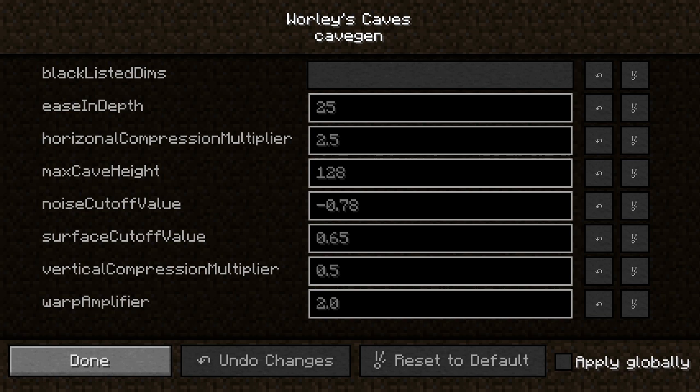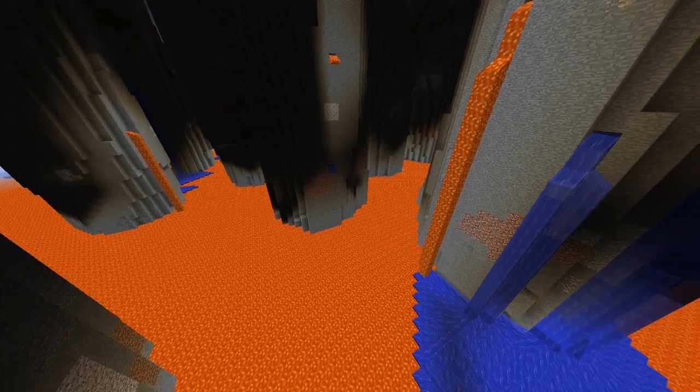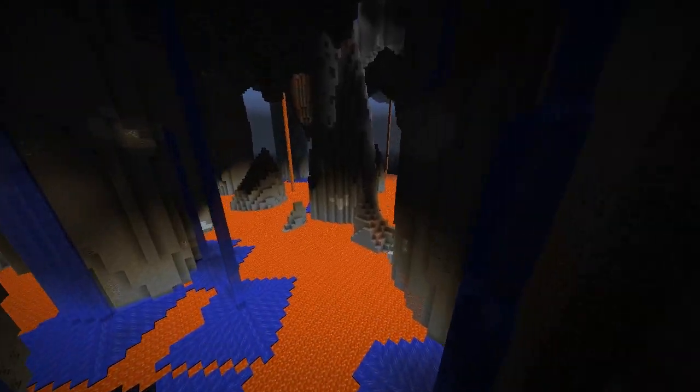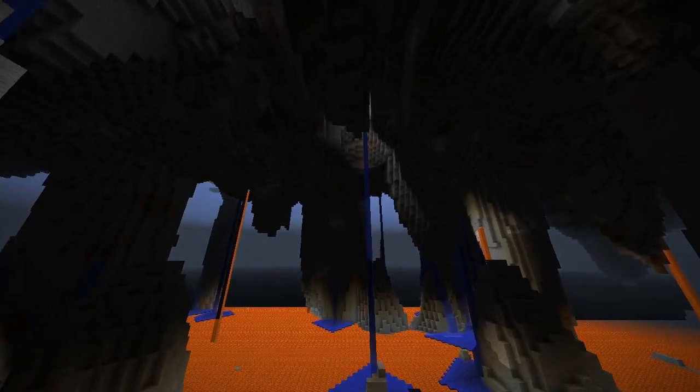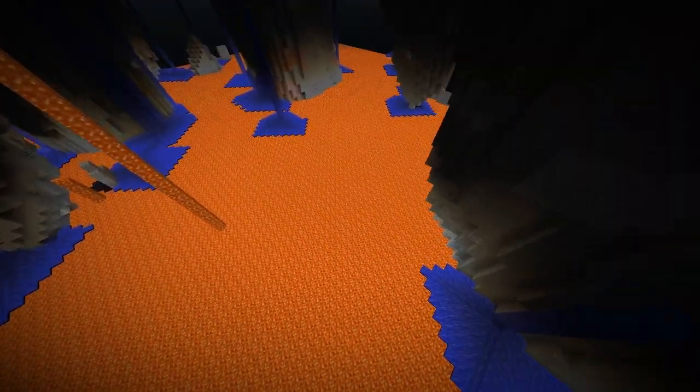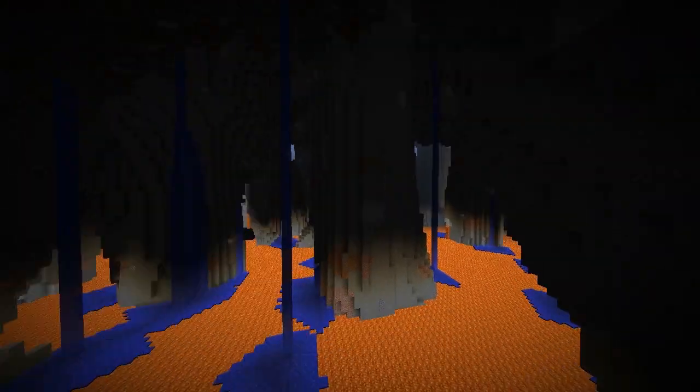So like I said, I decreased the warp and decreased the horizontal compression. Also the cave size value was very, very low — close to minus one — so I just made it a little bit bigger, but not much. This is the result. I quite like it, I think it looks pretty cool. There is a little bit of access to the surface, not much, but we can see there are certainly a lot of things that look quite like columns, though they still do a little bit look like columns.